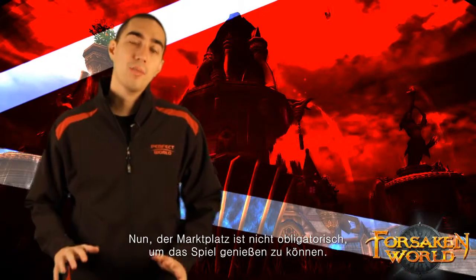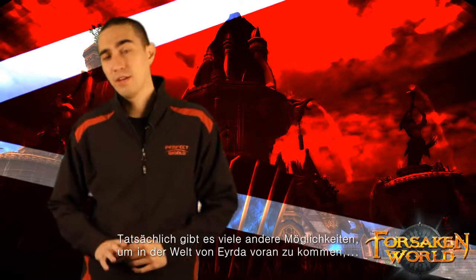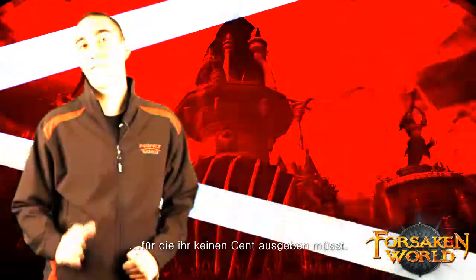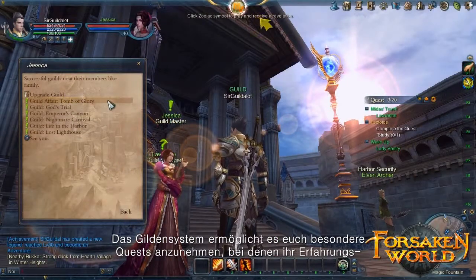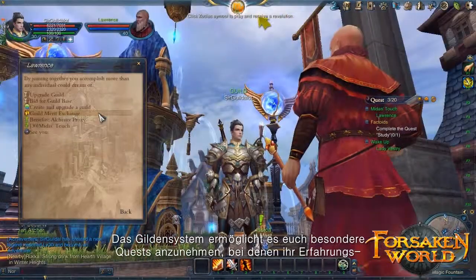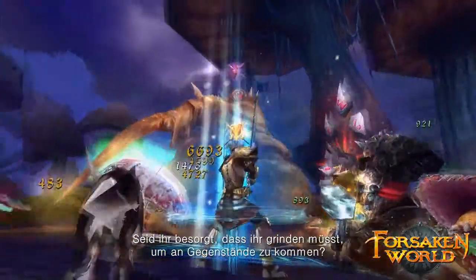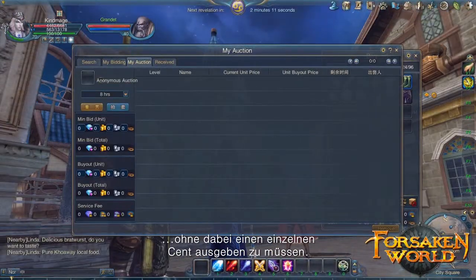The Marketplace is by no means necessary for you to enjoy the game. In fact, there are plenty of options for progressing through the world of Irda that don't require you to spend a single dime. Worried about not gaining enough experience points? The Guild system allows you to take on special quests that yield experience points, merit points for the Guild, and more. Worried about grinding to obtain drops? With the in-game Auction House system, players can buy and sell goods without spending a single cent.